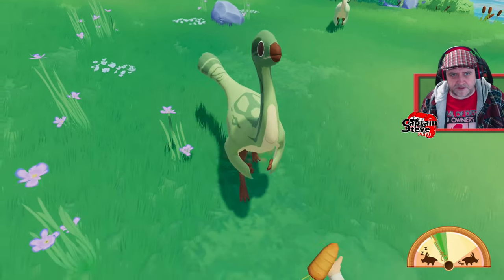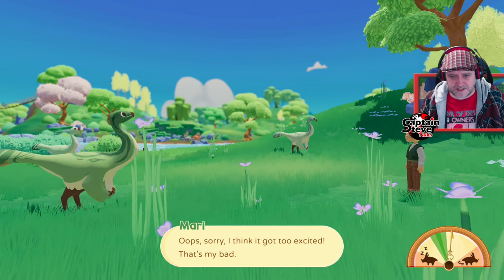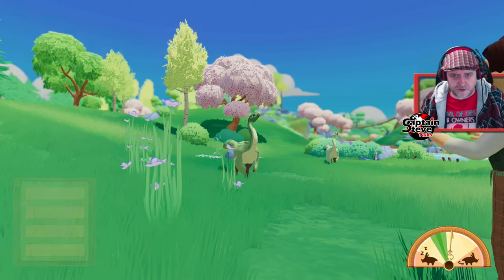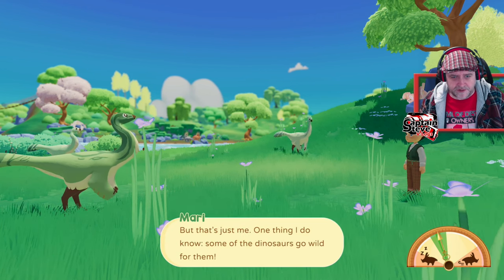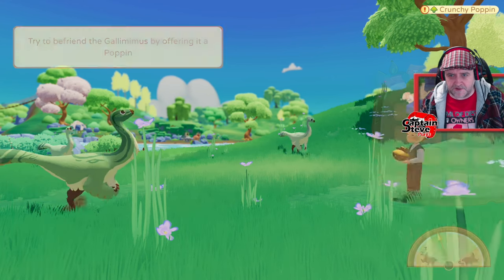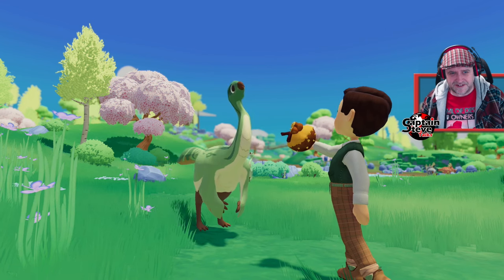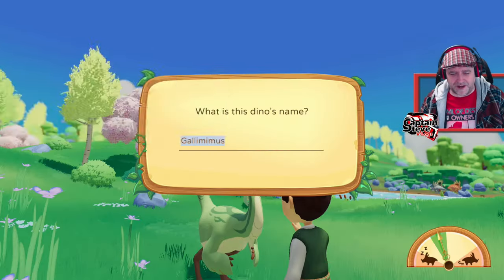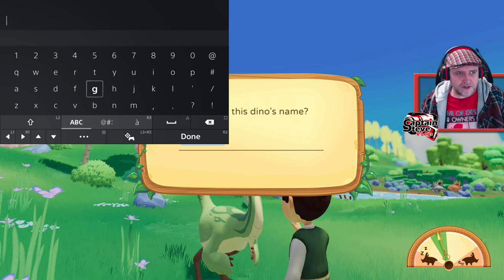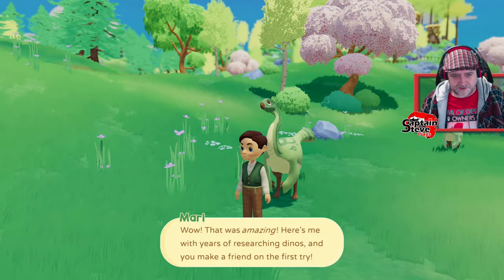I play the soothe tune. The meter is in the green — now I give it the crunchy popping. Be-friend! My first wild dinosaur is tamed! Yes! We've got a new friend! What should I call him? I'm going to call him Piccolo — from Dragon Ball Z. Piccolo! Boom, sweet.